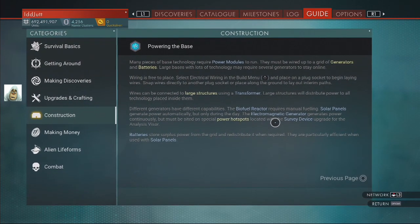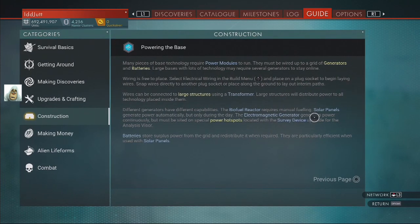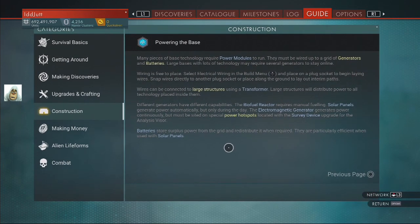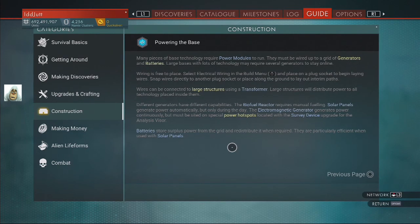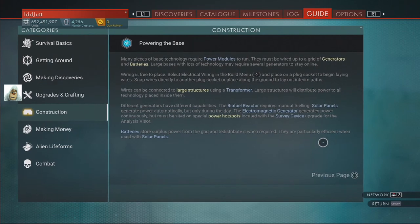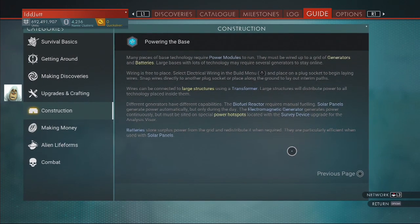Power hotspots. It looks like I've got to redo my base entirely. Batteries stored - particularly sufficient when used with solar panels. So we've got to have solar panels, batteries. That sounds different.